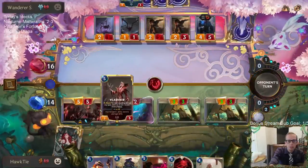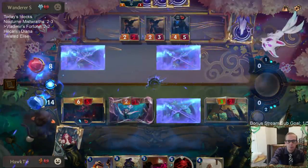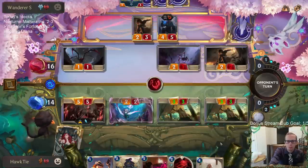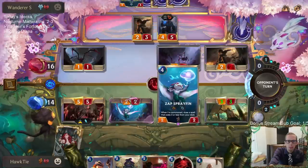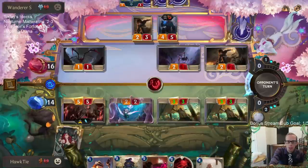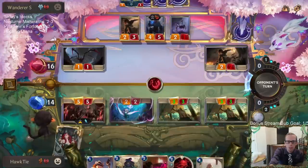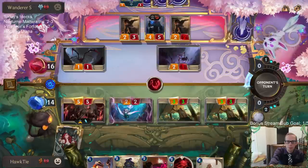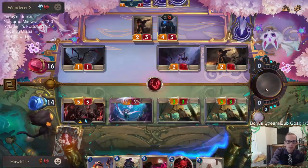They're getting me closer and closer to 10 for Darius. All three of these will take the damage — that will level up Vladimir. I can play Transfusion to save a Jagged Butcher, or I can just save that for later which we may need with Vladimir versus their champions. I've got plenty of units to continue to play, so having room for all these other units isn't bad.